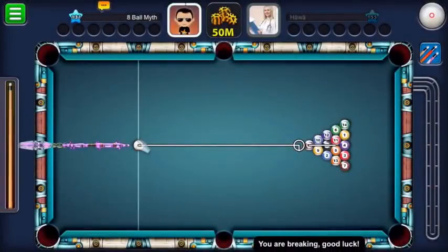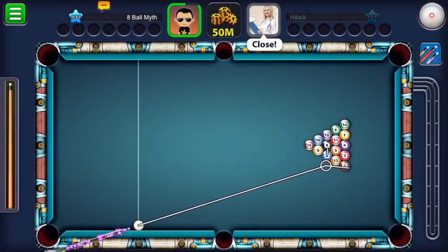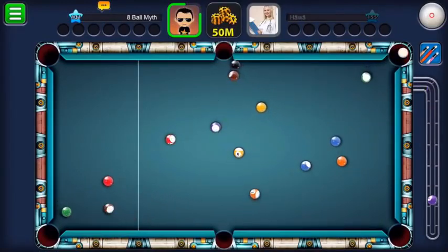There's all my coins going down all the way to 11 million - not 9 million, sorry, slight miscalculation. Luckily we get the break off, pretty lucky there, but we need to make sure the black ends up in a good position and we potted the white, so off to a terrible start.